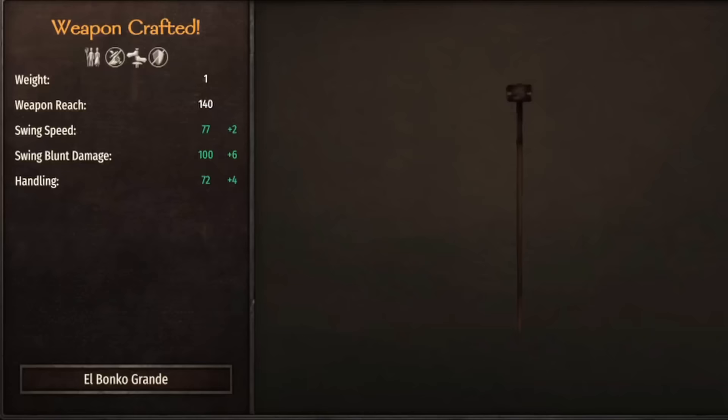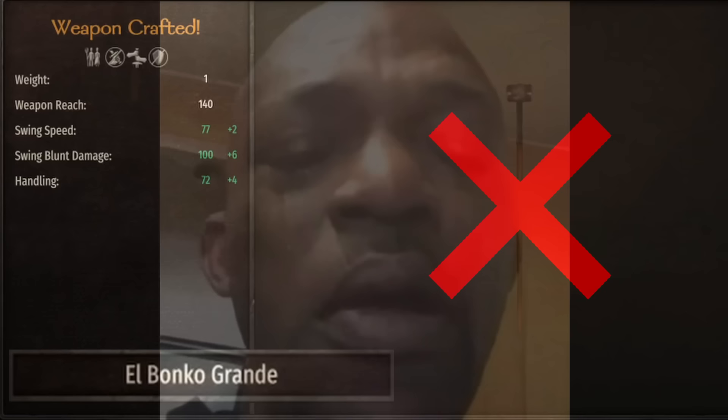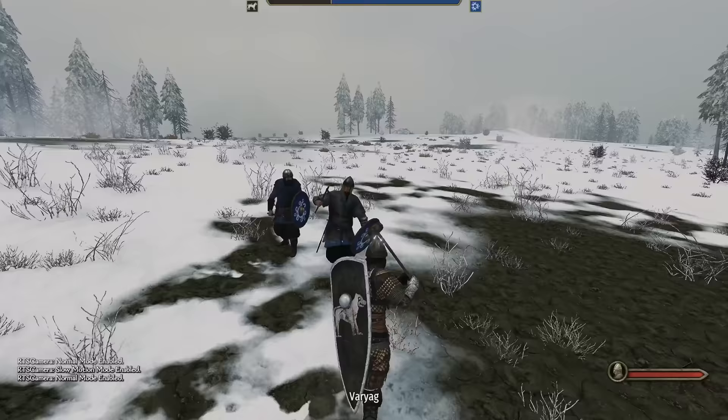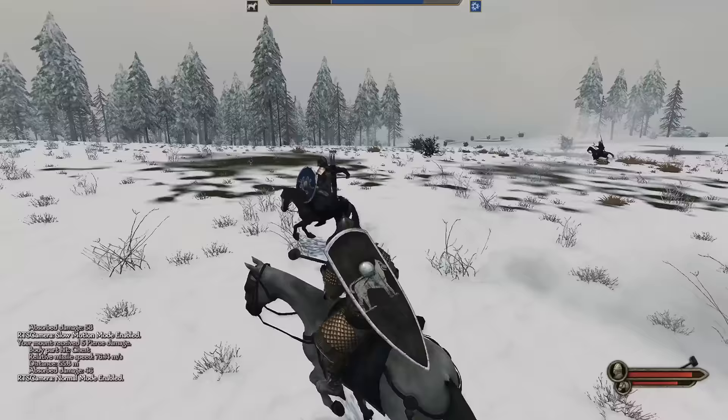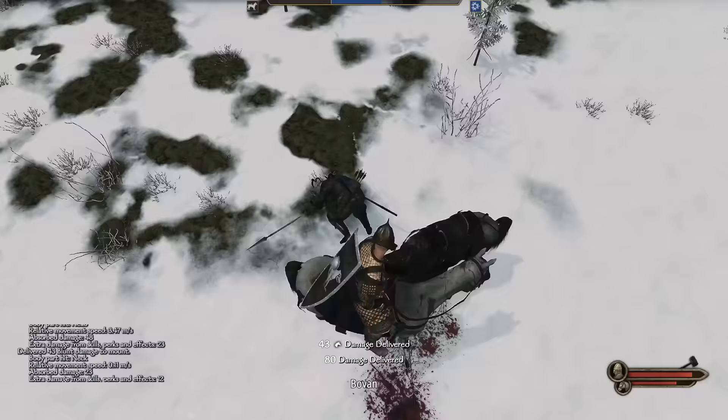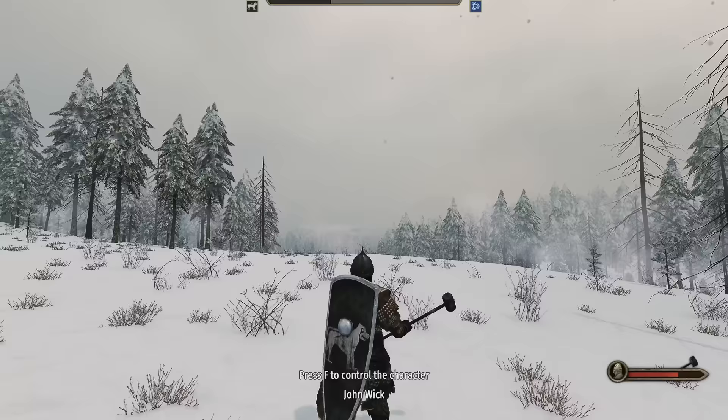In my recent World Conquest series, I showcased El Bonco Grande. Unfortunately, Tailworlds killed him off in patch 1.8, so we're left with his little nephew, El Doinko Chiquito. While this little two-handed hammer may not pack a big punch, it does have an impressive 108 attack speed. We even hit for over 100, but the leader must have HP perks. El Doinko Chiquito feels so good in the hands, and it has the knockoff perk, allowing us to dismount enemy cavalry. Be sure to smack the horse so they don't remount.